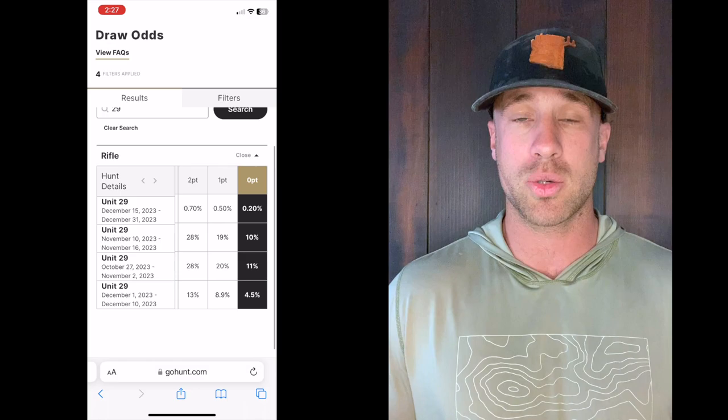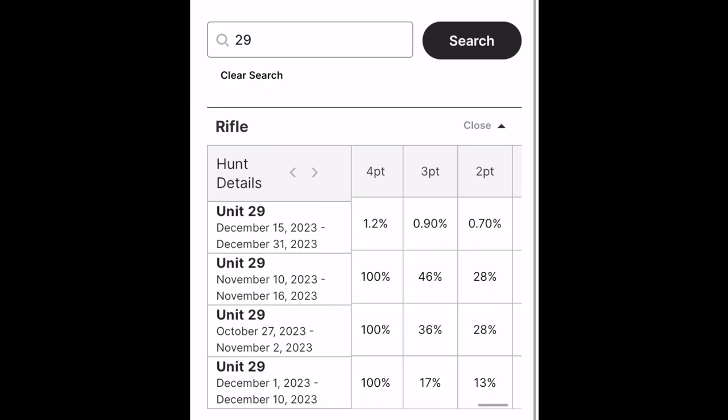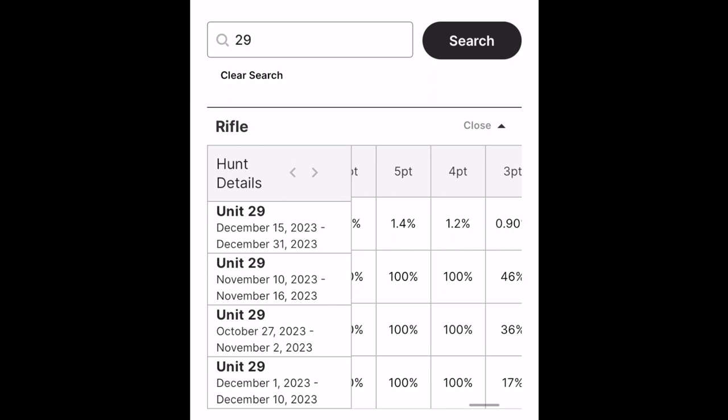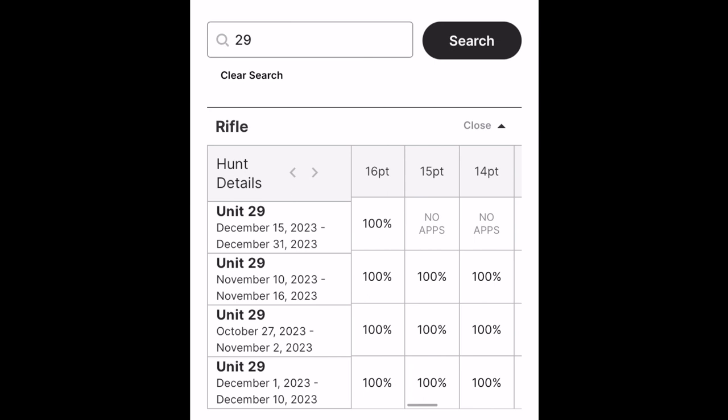Unit 29 is not like some other units where it's basically a free-for-all — it does have private land issues. I hope this educated and encouraged you guys. If you're on the fence between units, I try to be transparent and give you the best straightforward approach to each unit so you understand what you're getting into regarding trophy quality, draw odds, and all that. If you have questions, hit me up in the links in the description or comments below. Good luck this hunting season!